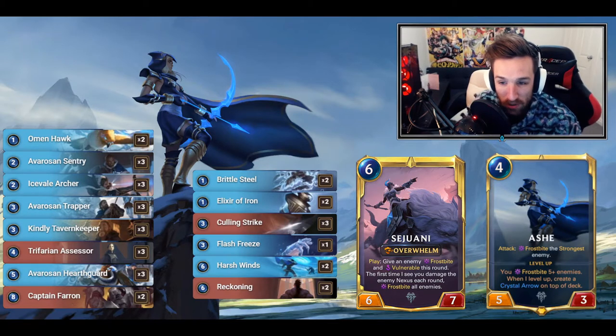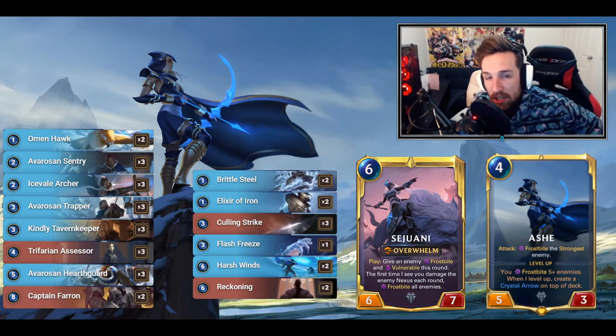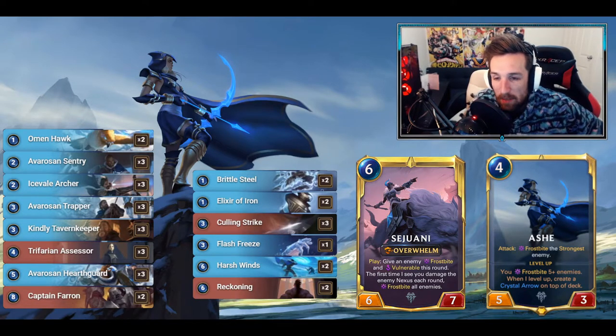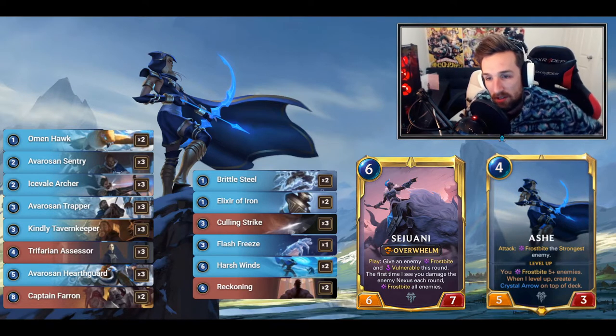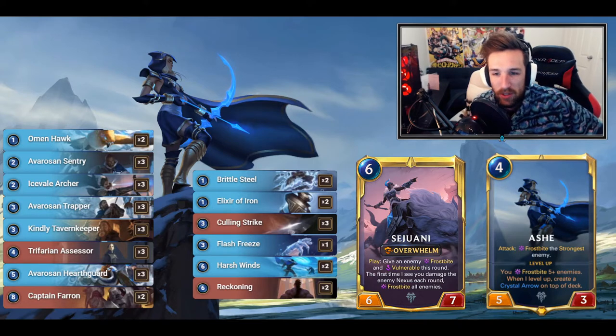Assessor goes along with all the 5-attack units for insane card draw — sometimes you land a buff on Assessor itself from Omenhawk and it can draw cards from itself. Kindly Tavern Keeper: I like this as a three-of. Not only can it heal your Nexus against aggro, but you can heal up your units to keep them protected. In matchups where board control is important, use Tavern Keeper to heal your units — don't overlook that play. Avarosian Hearthguard: three mana, 3/3 that puts a one-mana 5/5 in the top three cards of your deck — insane value.